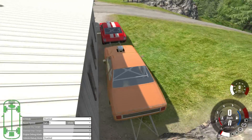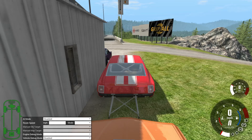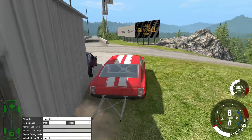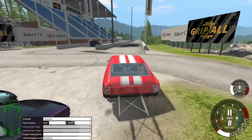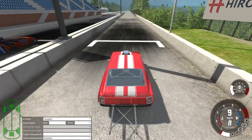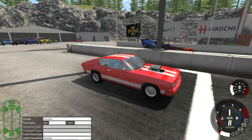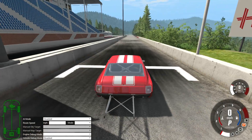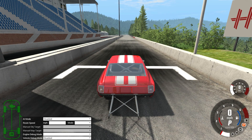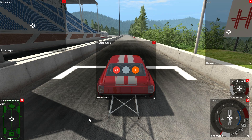First car we're going to do is the Barstow because I can't get the Moonhawk out right now. The FPS lag is from all the cars being in the game right now — even my powerful computer can't handle it. First thing I'm going to do is disable AI control and get rid of the damage display — we don't need to see that.